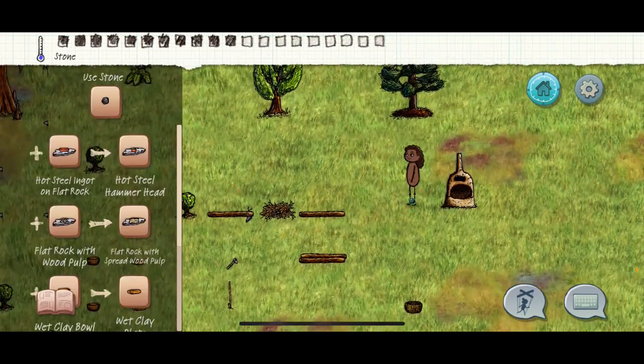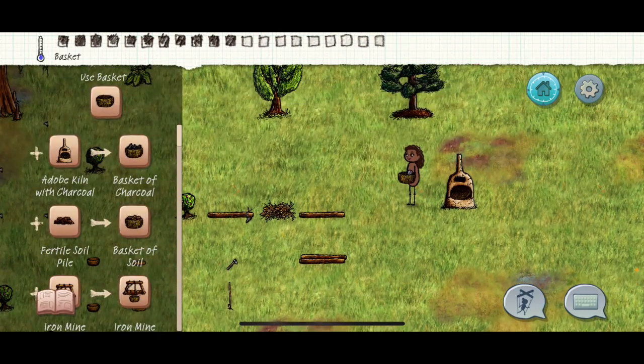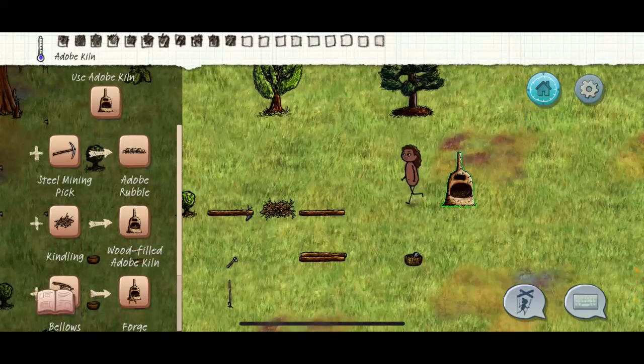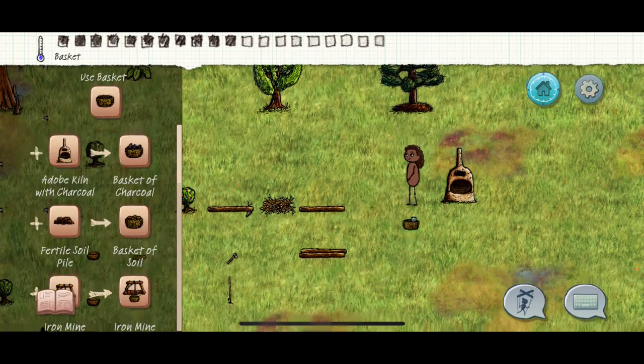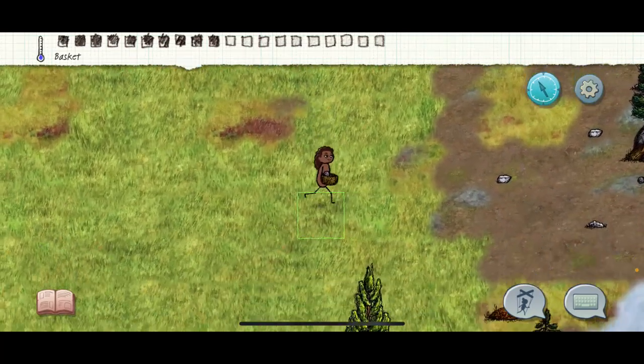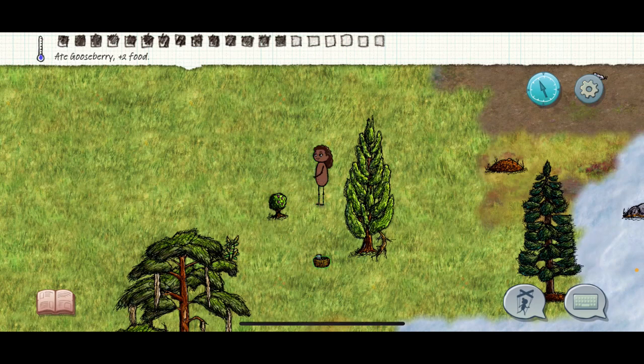You need to block the hole in order to make coal. The book shows 'adobe forge with charcoal' and 'seal adobe' - you have to have an adobe to block the fire to make coal. That's why you need another one.